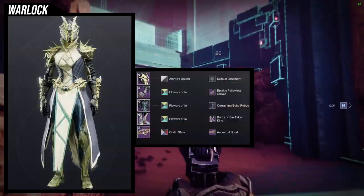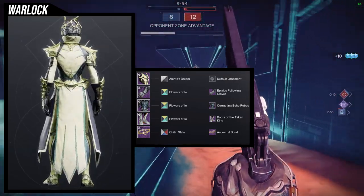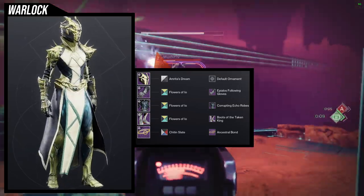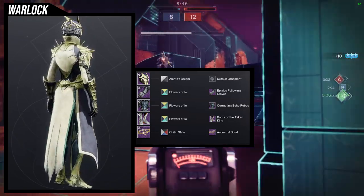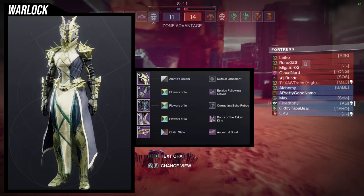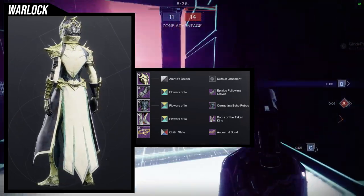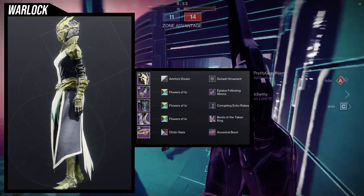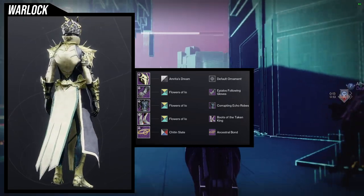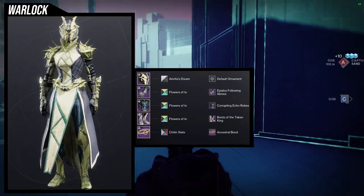For the first one, we're going to be looking at the helmet — and this one I think looks cool as hell. For the arms, Apilos Following Gloves; the Corrupting Echo Robes for the chest piece; Boots of the Taken King for the boots; and then for the mark, we're using the Ancestral Bond with the Chin Stake combination so I don't have a bond. The shading is pretty cool for the helmet — Amrita's Dream is what we're using because Flowers of IO turned the whole helmet yellow and I didn't want that. Flowers of IO gives that bone color that's in the helmet as well. It's not a one-to-one but it's so damn close that most people won't really care. The Chin Slate is obviously so I can turn off the bond.